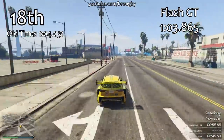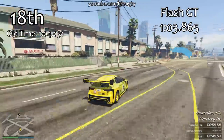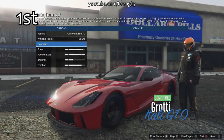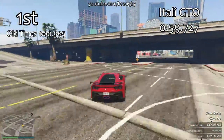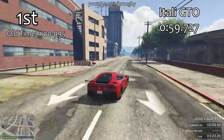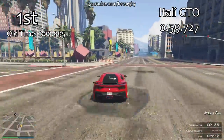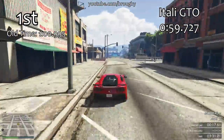Obviously the one everybody wants to know about is the Itali GTO — what kind of lap time will it get? Will it improve enough to be the new king of the sports class? And yes it does. The Itali GTO gets a scarcely believable 59.7 second lap. It's the first ever sports car to get under one minute, and that would put it into the top ten and close to the top five for the Supers class.